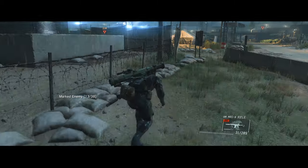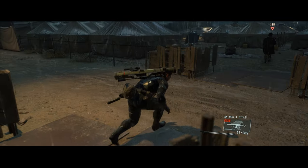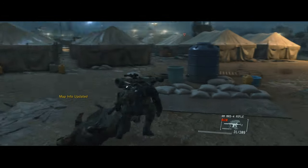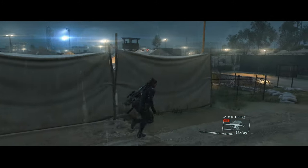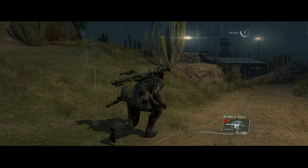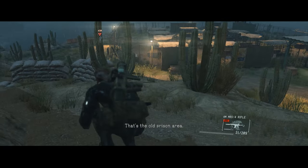That guy almost spotted us last time. The map has been updated — did that pop in there? That's kind of weird. Just want to make sure there are no vehicles or anything coming to get us. I don't see anybody up on the tower over there. That's the old prison area — the targets are there.